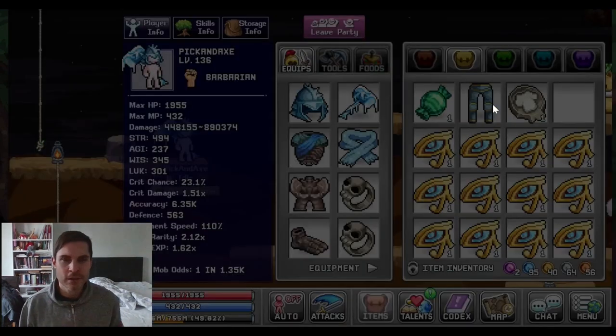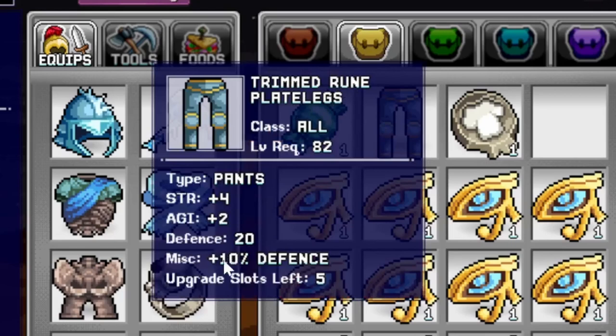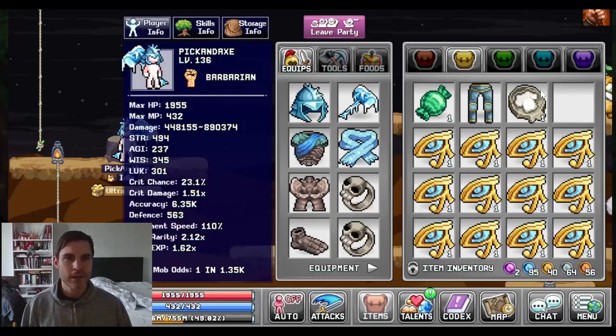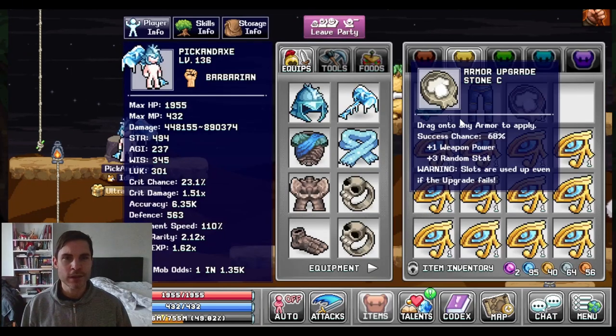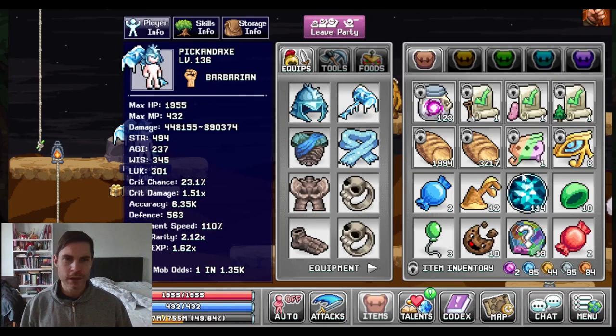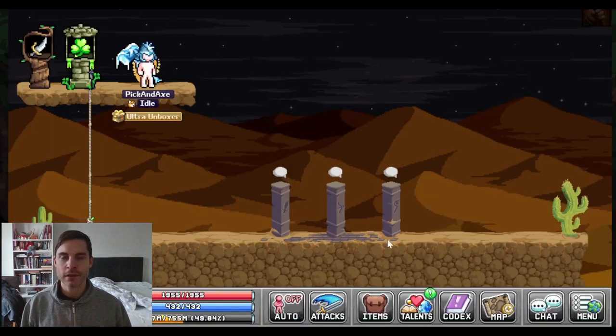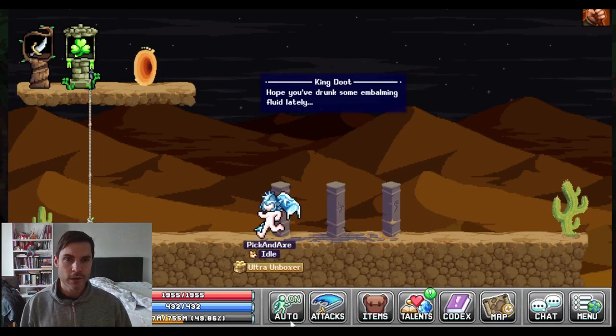We got the pants. These are my first time getting them. Trimmed rune plate legs. Give defense. And we have an armor upgrade stone C. I used to throw away these, but apparently these guys are the best ones. So don't throw away the C. And you use some for crafting as well. The killing part goes pretty damn quick. It's more the go in and out that takes a long time.